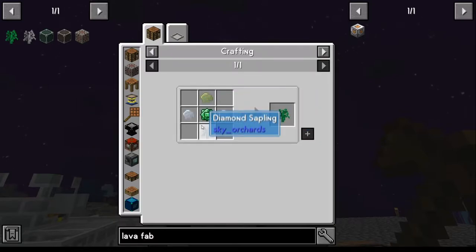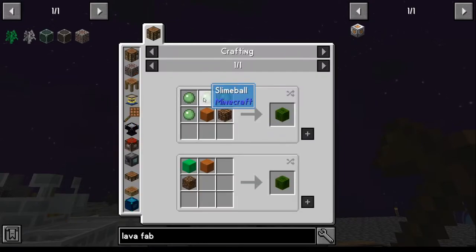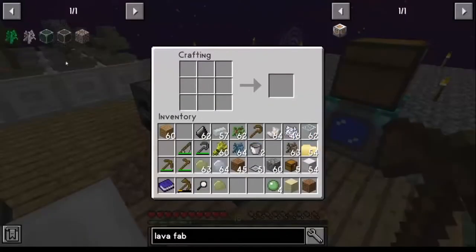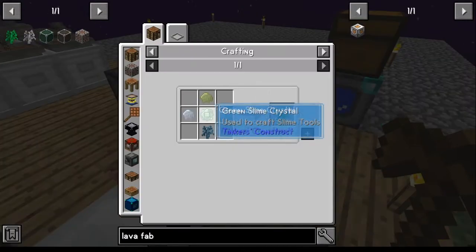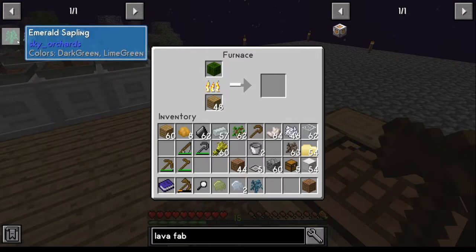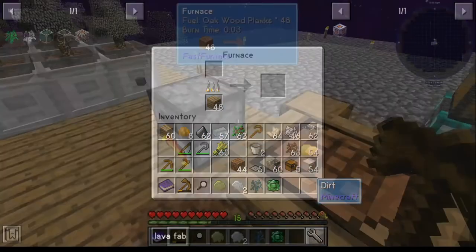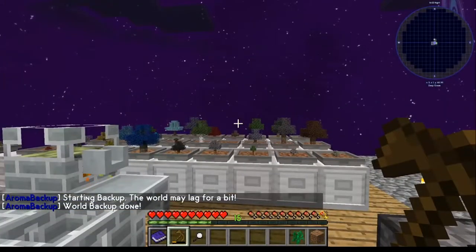Once we have our piece of nickel resin, we can get the tin ready, the diamond sapling ready, and the green slime crystal. That's green slime mud, which we need to smelt. Where do we get the green slime mud? That's straightforward: four slime balls, sand, and dirt. Let's go ahead and make our green slime mud. Once you get your green slime mud, cook it in the furnace. Make sure you've got your nickel, two tin resin, and your diamond sapling. Once you've got that, go to your crafting table, make your emerald sapling, and go plant it.